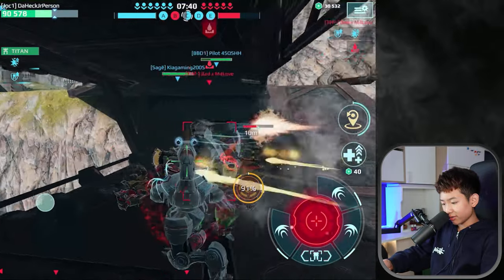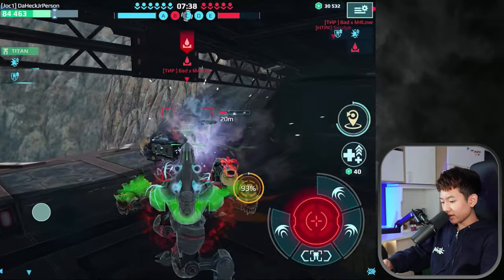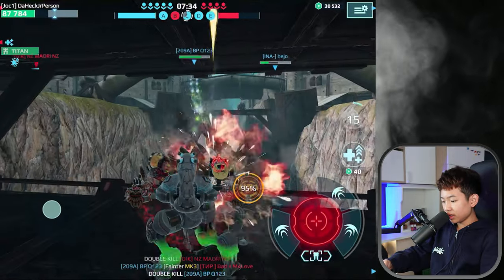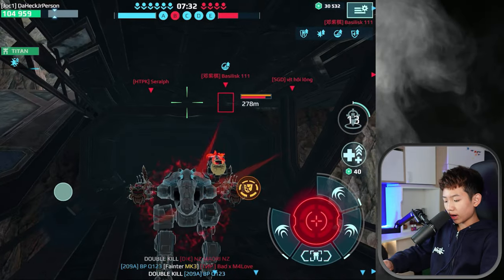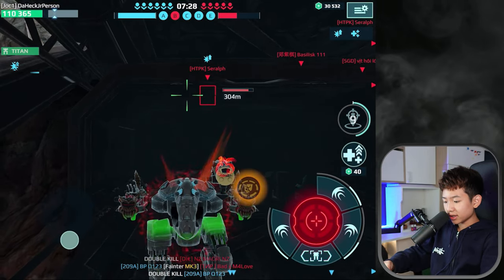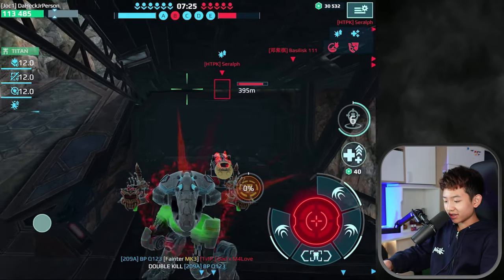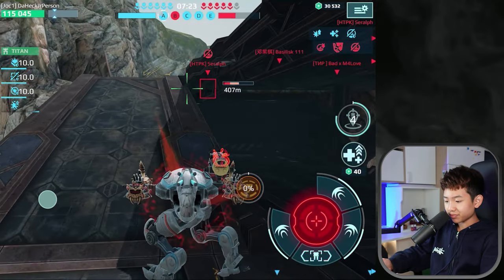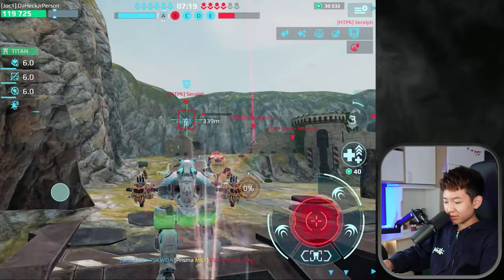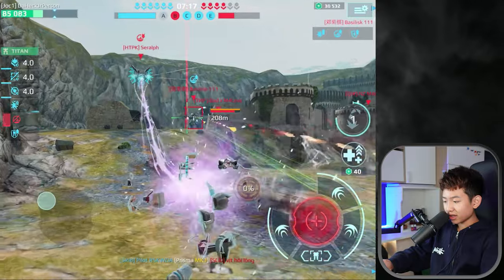I'm gonna spawn behind this Fenrir - this is a Fenrir - and I'm just demolishing him because he doesn't have a drone. Let's see what I can do to this guy. Good phase shift there, good phase shift. Honestly my thing just doesn't do any damage at all so there kind of wasn't any point for him to phase shift.